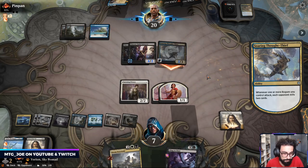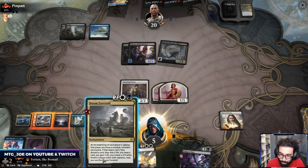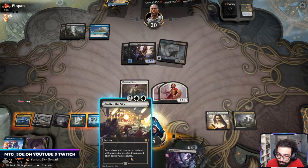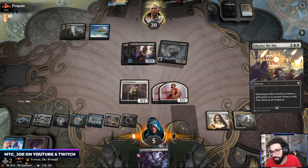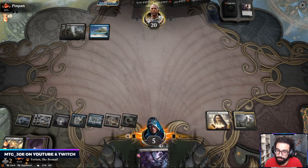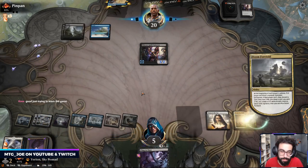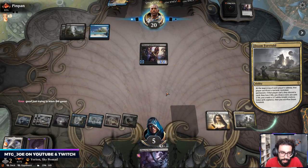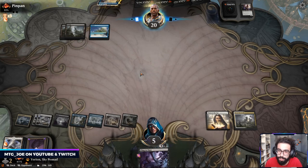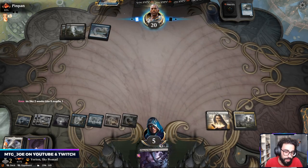Gets another counter out of them. Omen of the Sun's not bad, gains me some life. I'm going to play it out with Doom — actually, they're going to mill me anyway. Board wipe would be good here. Let's see if we can bait out a counter. Board cleared. They had another Thought Thief. Have you played much Arena before? First time — I'm practicing for one of the big tournaments. I finished top 1200 Mythic last month, so it's like a qualifier tournament.